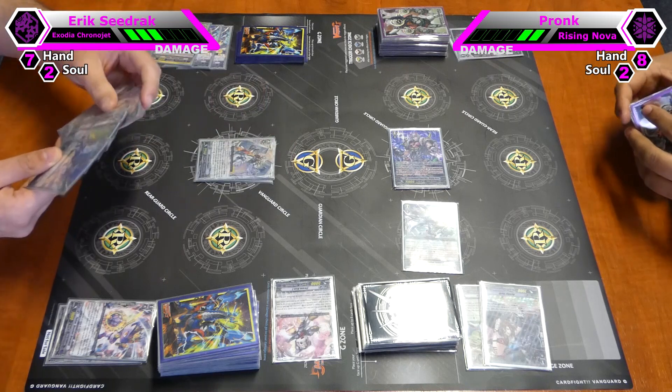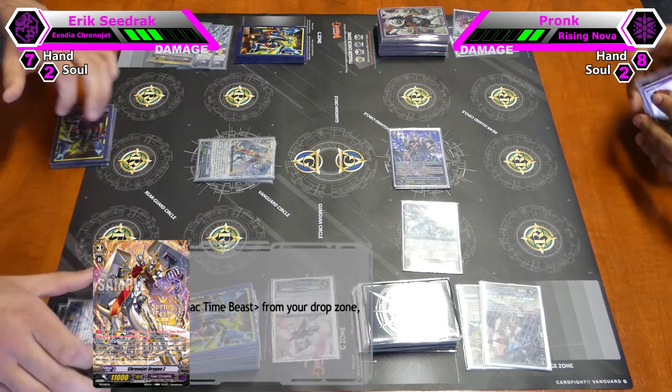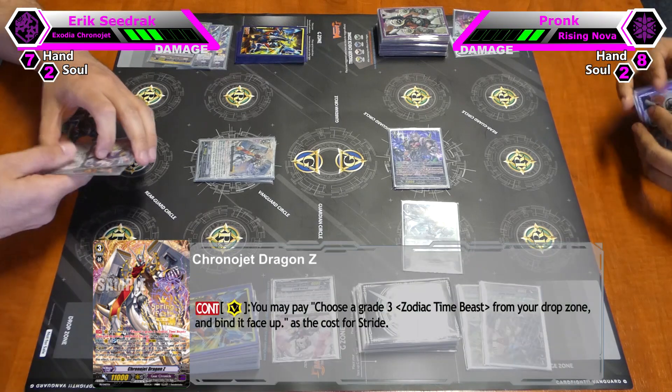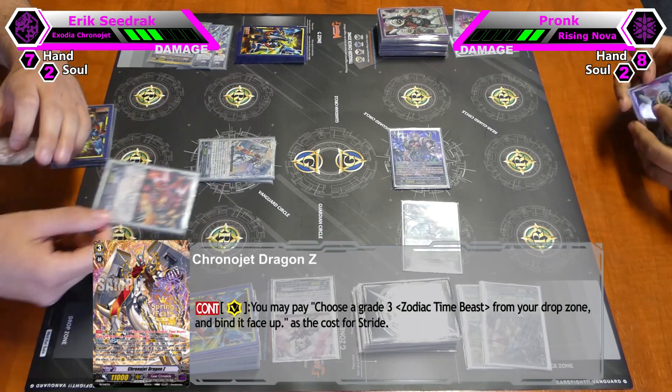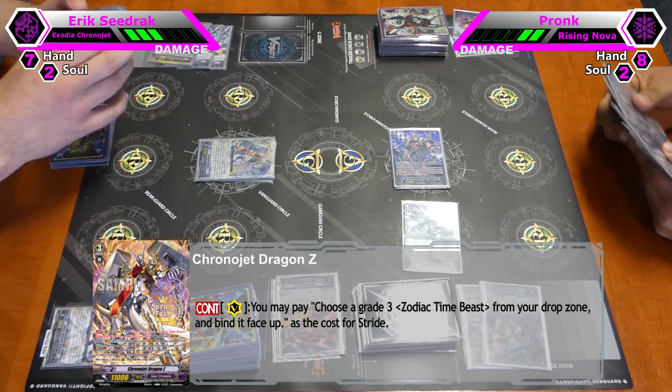Chrono Jet Dragon Zettor. I will use his alternate stride skill. I can pay the cost for stride by binding a Grade 3 Zodiac Timings from my drop zone, so I bind Chrono Tiger G. And I stride.